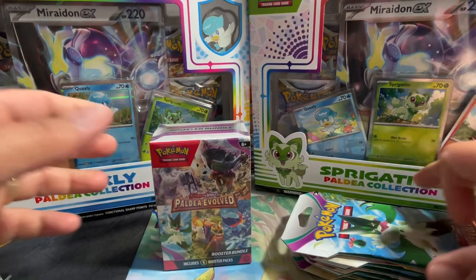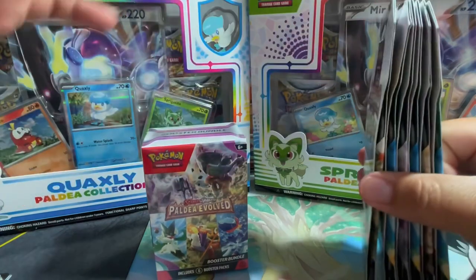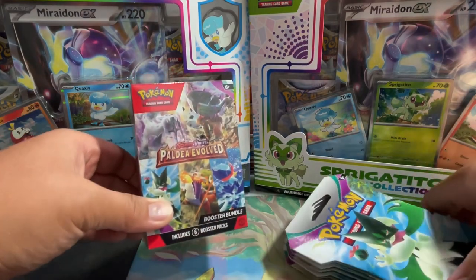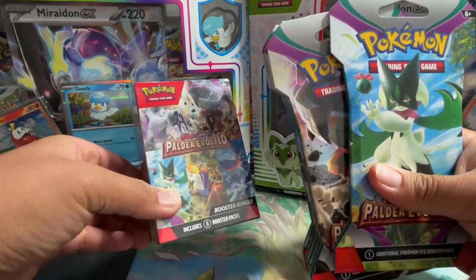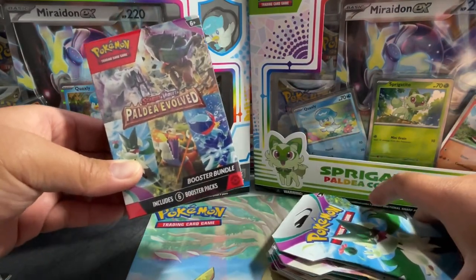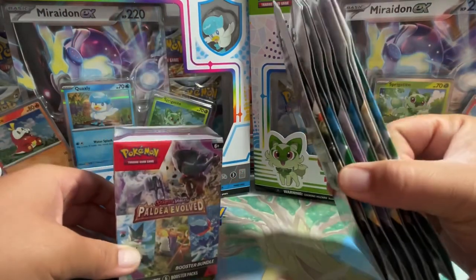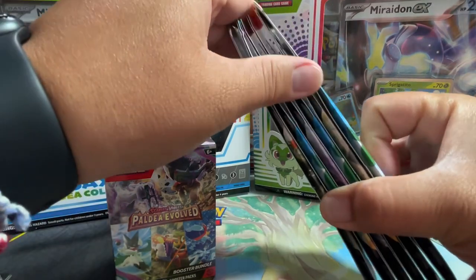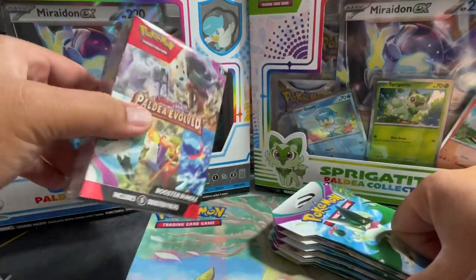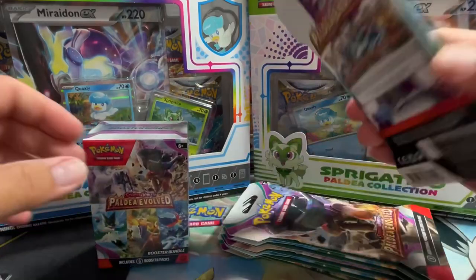What's up everybody, back with another video. It's been a long time since I released an actual full video — a lot of it's been just shorts — but we are back. Paldea Evolved is the latest English set release from Pokémon Scarlet and Violet. We will be comparing the six-pack, the booster bundle, and six individual packs. I was able to catch a restock at the local Walmart.